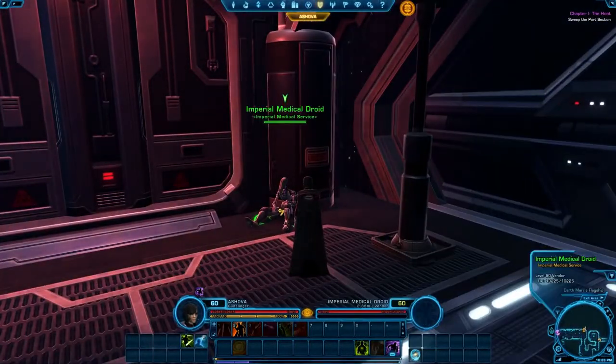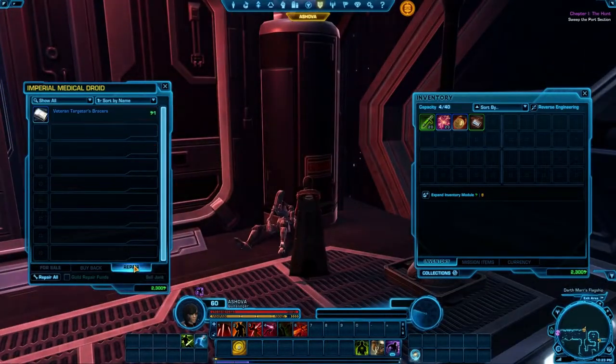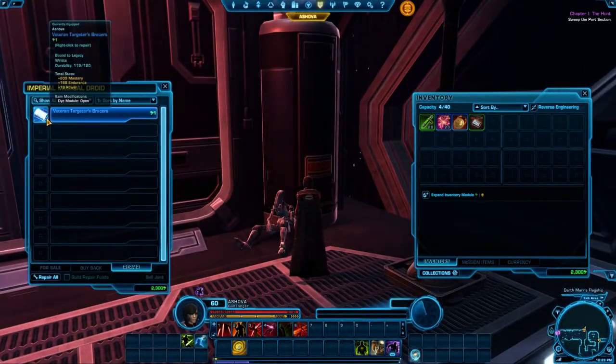Vendors are located on each planet throughout the galaxy. These vendors can not only repair your damaged gear, but also sell you new gear and buy your unwanted items. Every vendor has the ability to repair items, so just click on the first one you see.